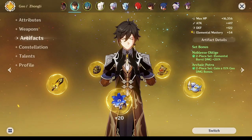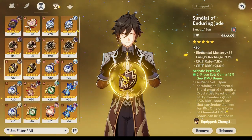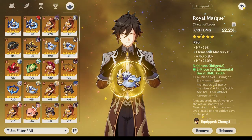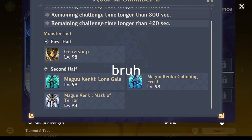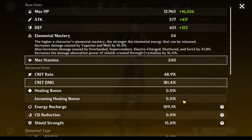For me, I run him with 29,000 HP with 2-piece Noblesse and 2-piece Archaic. I use him as a burst support, providing damage and sufficient shielding for my playstyle. I also used him as a shield bot in the last Abyss since triple Maguu Kenki is a pain. Again, it depends on what you need.